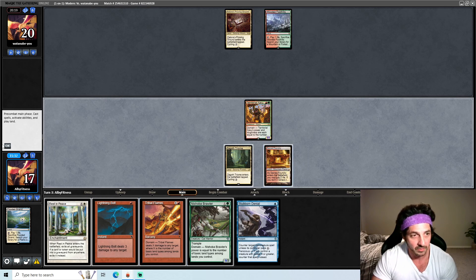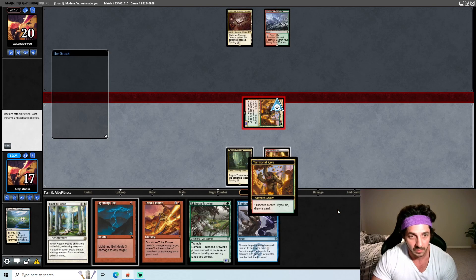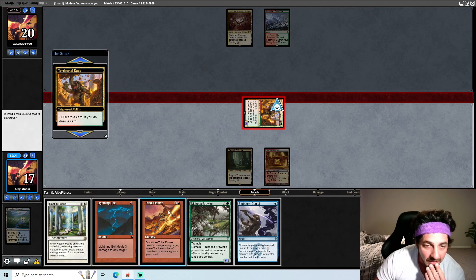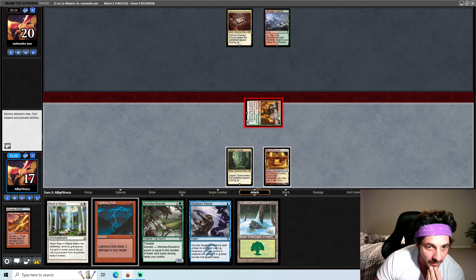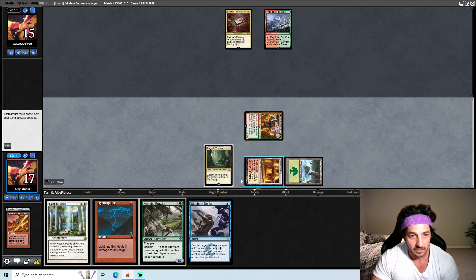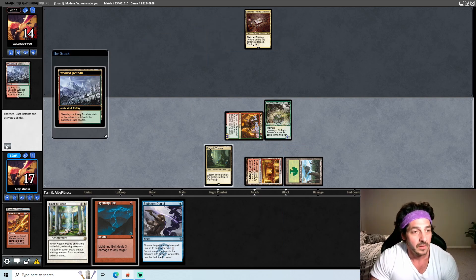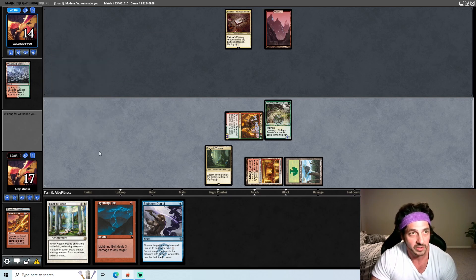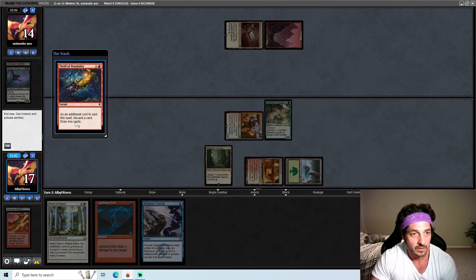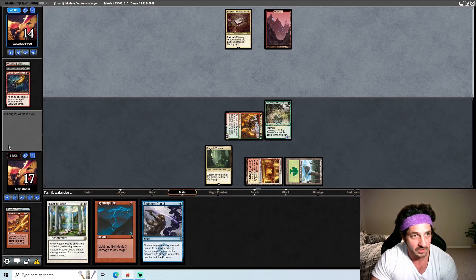That's good. We can Bolt whatever they hit us with. What do we discard here? I think we need the Brawler, I really want the Stubborn Denial. Okay, we need a land. We can't speed the process up, so we're going to do this. Now we have Stubborn Denial up. Next turn we can get in for ten, and we have Bolt — if they fetch here we can win the game. So we can Stubborn Denial whatever spell they choose to cast, and then hopefully they have a fetch land and we can just win next turn.